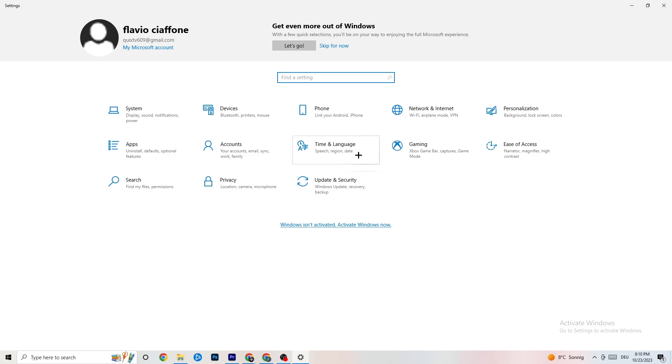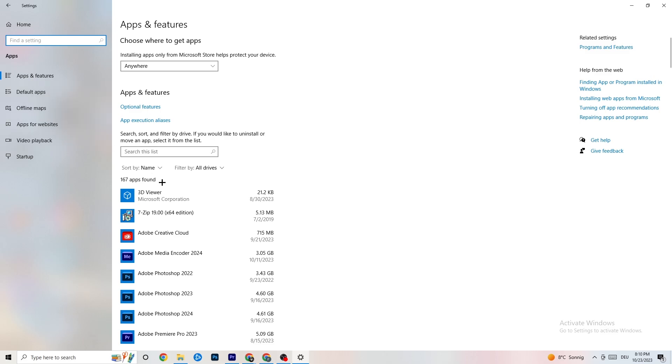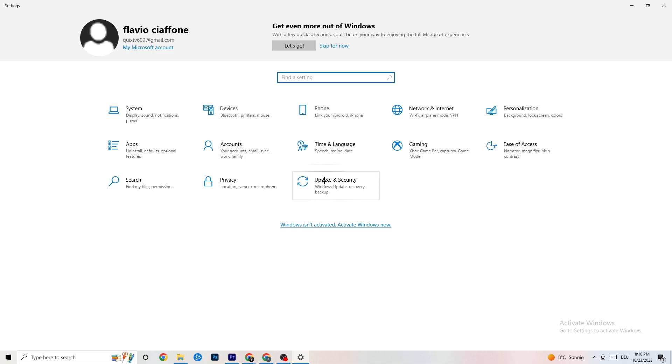Go back, then click on 'Apps' and then click on 'Gaming'.